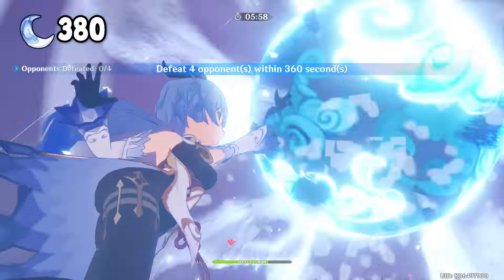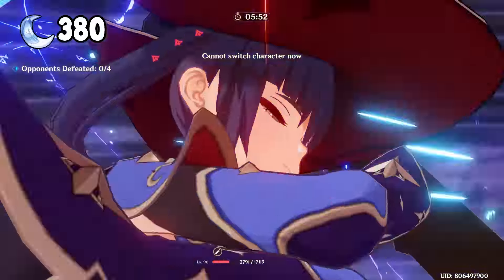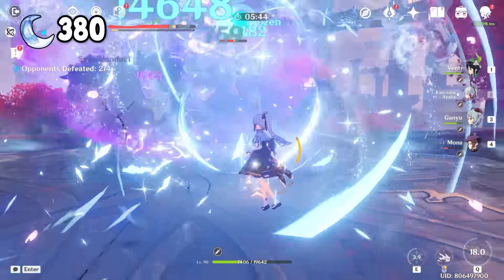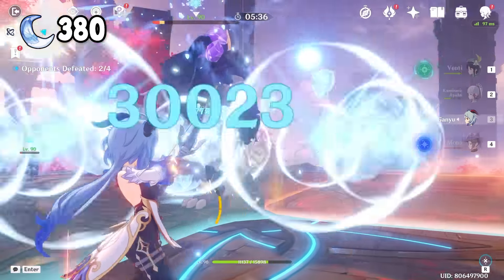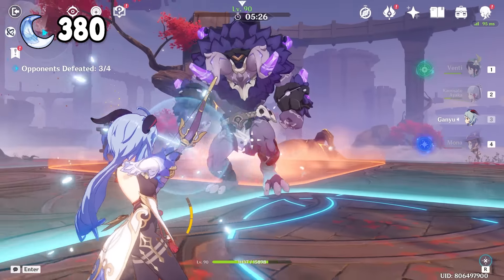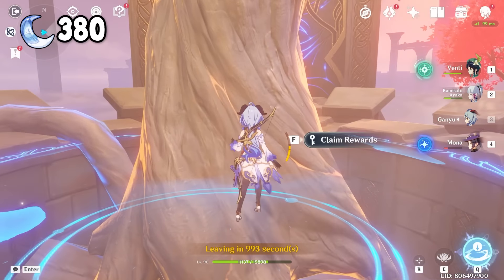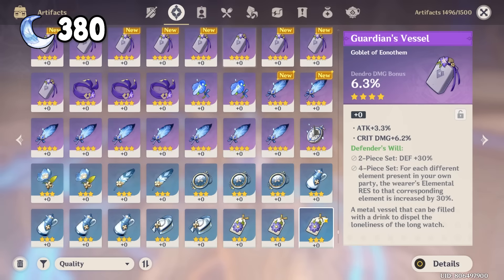Let's stick to the routine: spawn Ganyu's Ice Storm, Venti ultimate to suck them all — that sounds wrong — Mona ultimate and E to freeze them, and finish it off with Ayaka ultimate. Holy, that guy is so tanky — it somehow survived the entire combo. But no worries, because if I stand in this area, my Ganyu becomes a little shotgun. Well worth it.